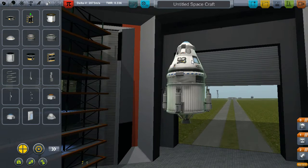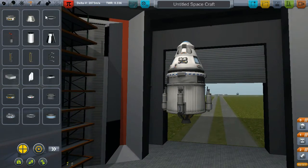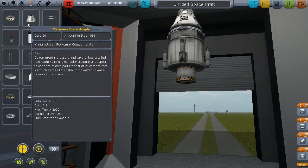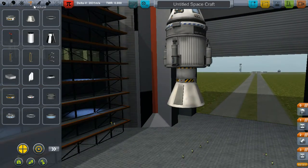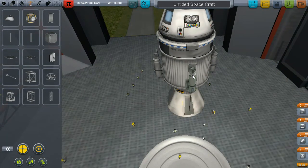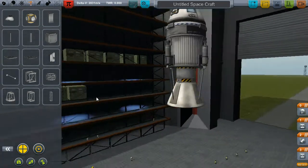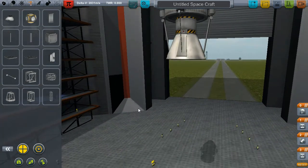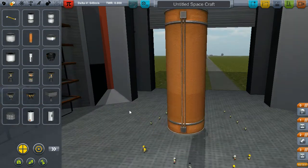Now we just need a launcher, so we'll need another decoupler underneath — something like that, just to make it look good. We can also strut that up a bit so it shouldn't wobble around too much. We're going to do a simple launcher.